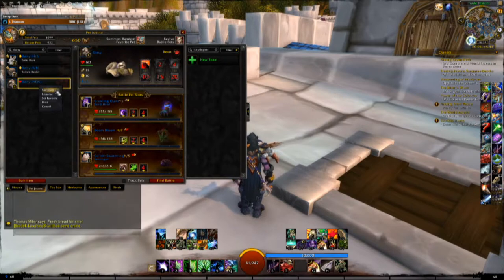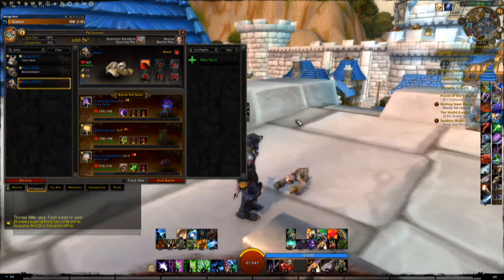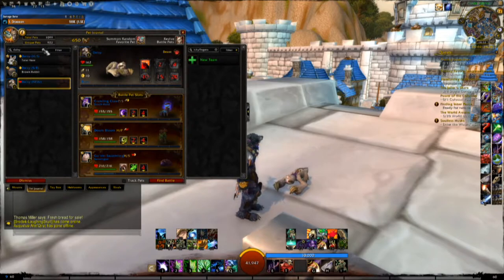One important thing that people are constantly asking — first things first. To get her, you need to go to the store, the one available in the launcher. From there you can claim Daisy for free.